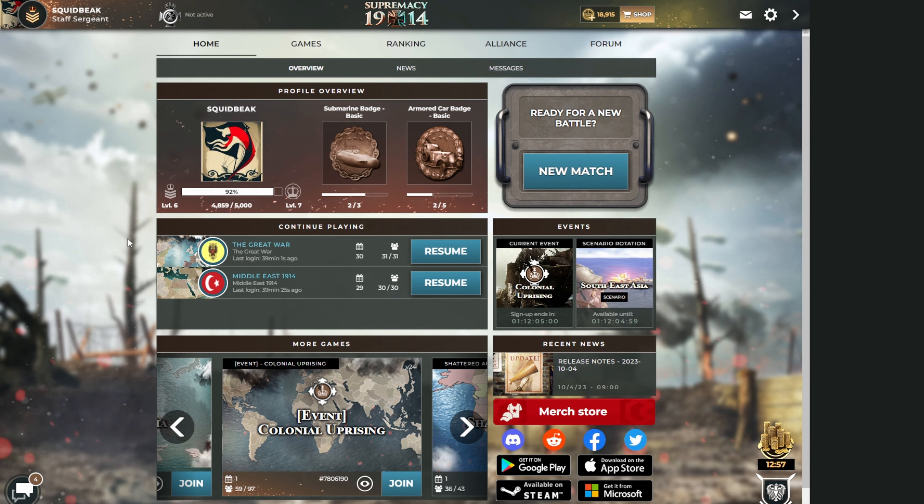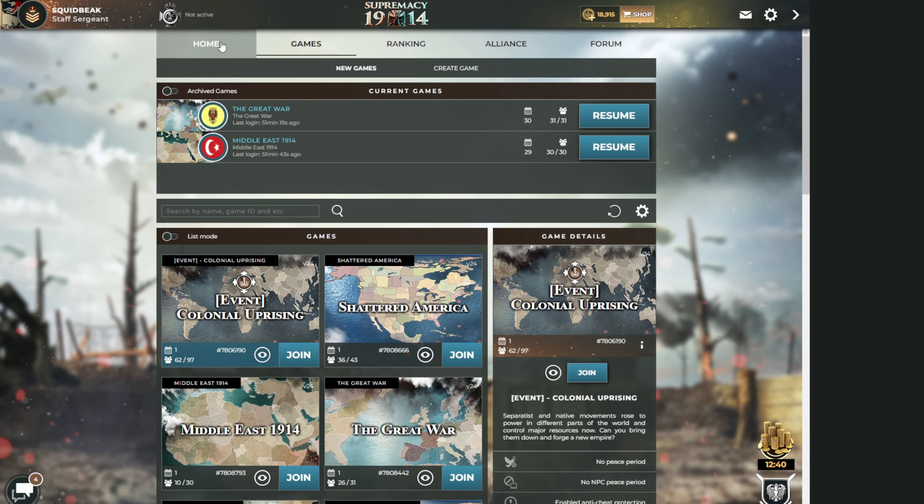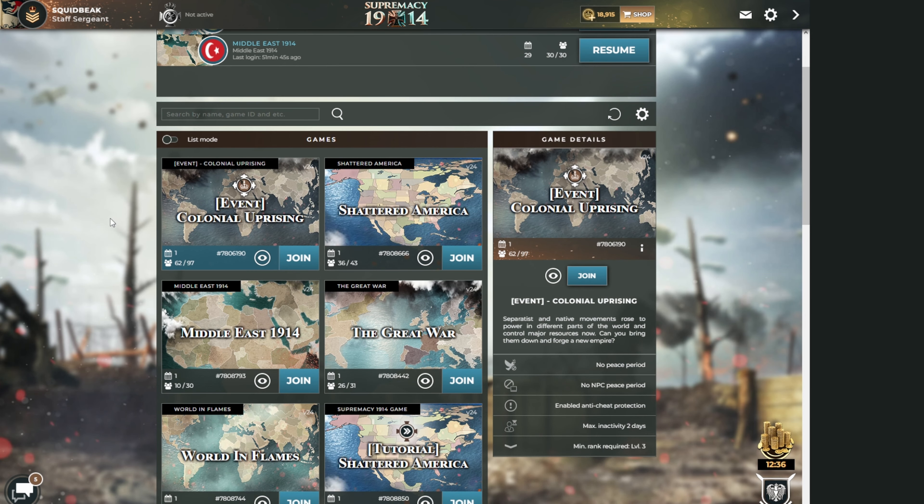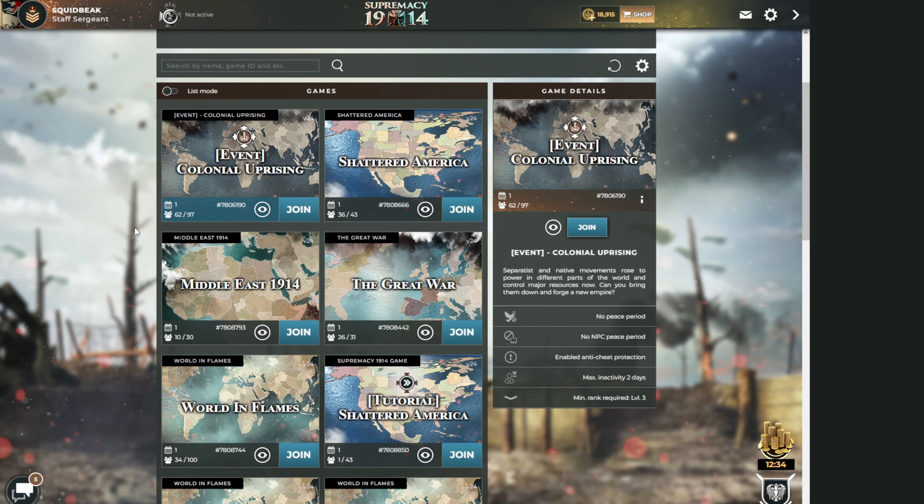I'm at the homepage. Most people, when they start, they log in and you're in a tutorial game. We aren't doing that - we are escaping the tutorial. We are going to games. Here's games, and I'm scrolling down, looking for a game to play.